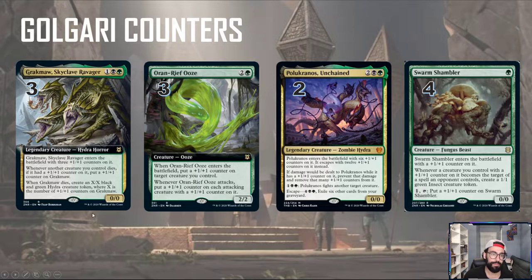We have Grachma Skyclave Ravager — it's a three mana creature, one black-green, enters the battlefield with three one-one counters on it, so at the base it's a three mana three-three. Whenever another creature you control dies, if it had a one-one counter on it, put a one-one counter on Grachma. And when Grachma dies, you get an X/X Hydra where X is the number of counters on it. Pretty good — at the very least you have a three mana creature that leaves behind a three power creature, and we're going to try to abuse it with lots of ways to have counters in the deck.